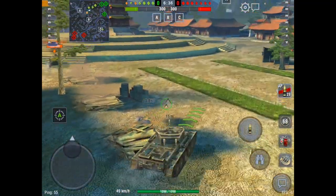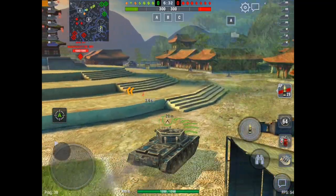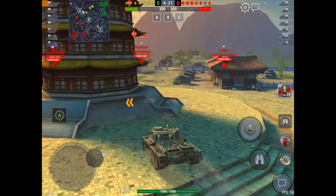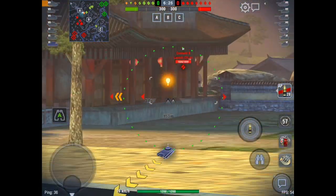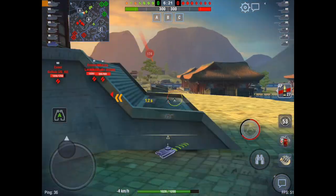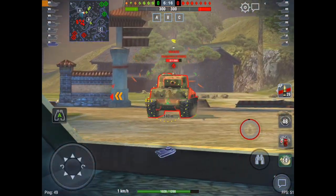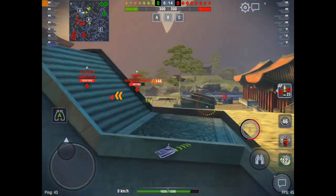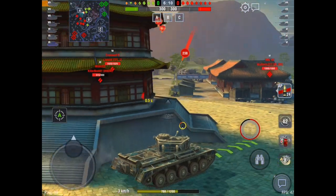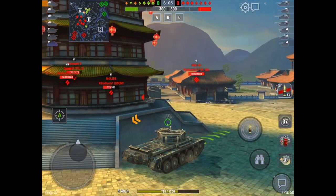Zorbaz is going to take the left side, and I'm going to take the right side. He spots that ARL 44 crossing, and then he also spots a Cromwell B. Now that we have taken this area, it is very difficult for them to push into the temple steps and take us out, as they will get burned down with our superior DPM. This Jumbo — or is that the EZ8? — makes an absolutely awful mistake, as he has already lost half his hit points and has not even made it to the pagoda to climb.